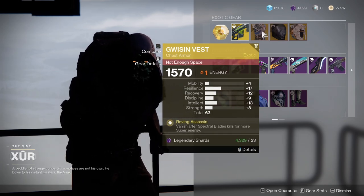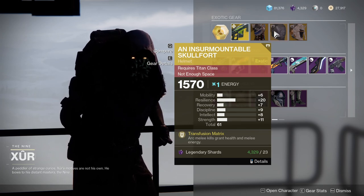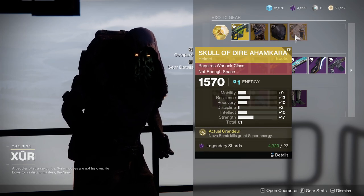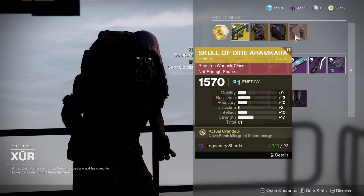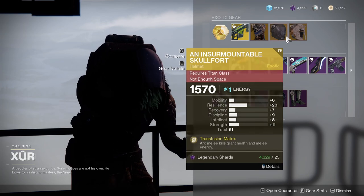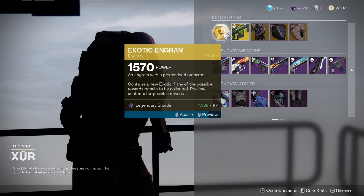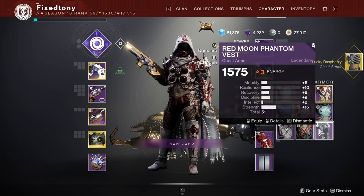The stats are pretty meh — resilience at 20 is pretty nice but recovery at 7 is not nice. Skull of Dire Ahamkara has pretty terrible rolled stats as well. Let's look at what I actually get — and they're probably gonna give me something I don't want. I knew it. I always get something I don't want.